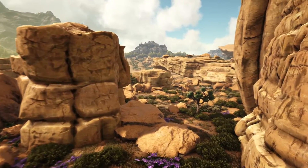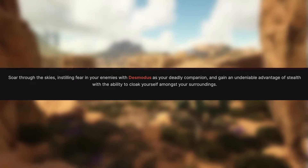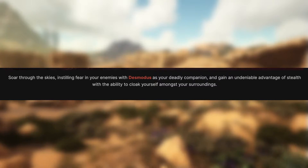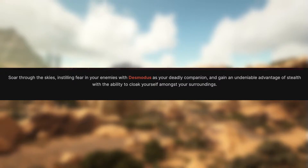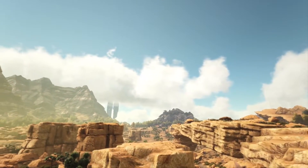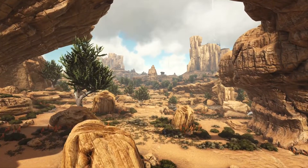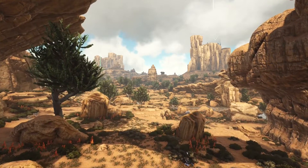Right below the video it says: 'Soar through the skies instilling fear in your enemies with Desmatous as your deadly companion, and gain an undeniable advantage of stealth with the ability to cloak yourself amongst your surroundings.' One thing I wonder — if you have a tamed bat and someone else has a tamed bat, will their echolocation pick you up if you're camouflaged? If not, that would be really powerful.